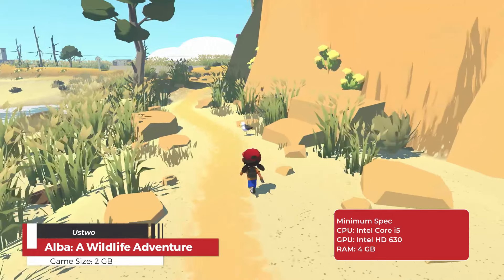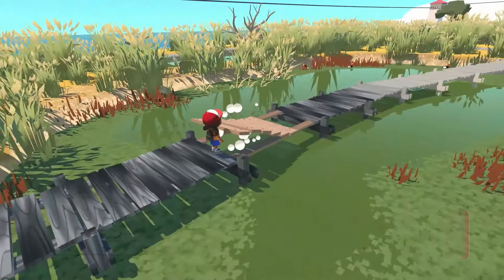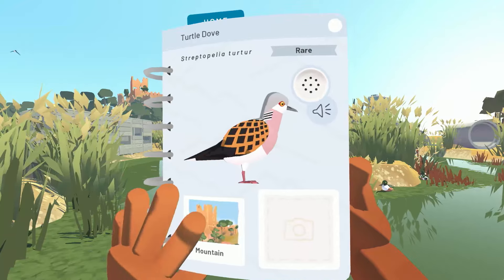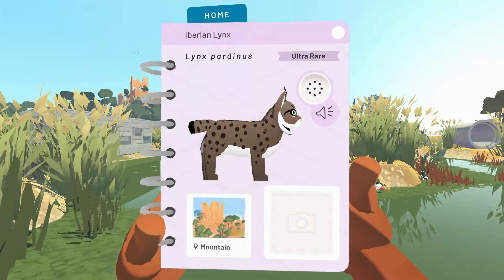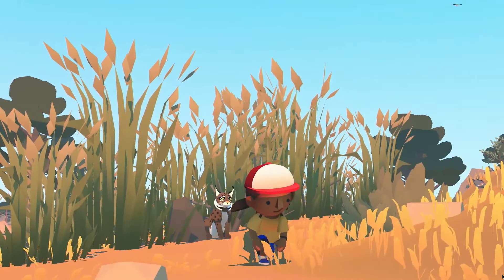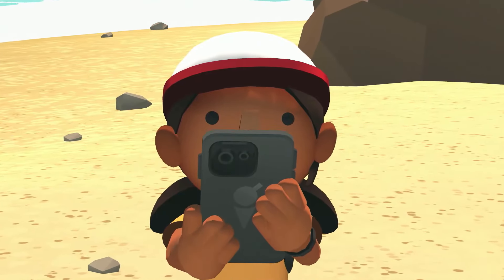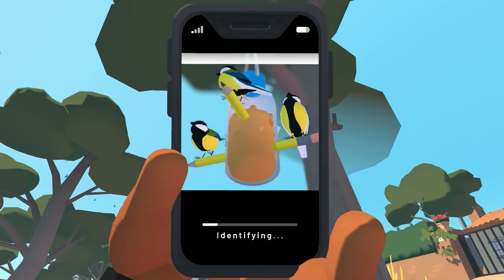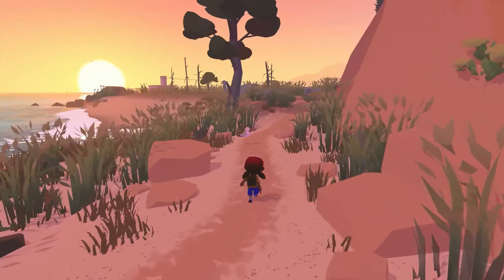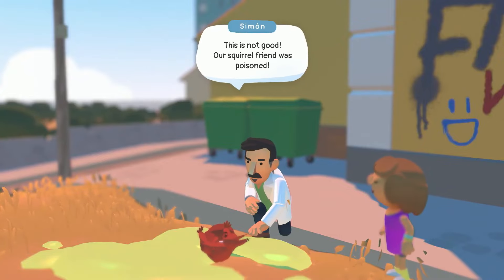Alba Wildlife Adventure is a charming open world adventure game developed by Ustwo Games. Players take on the role of Alba, a young girl visiting her grandparents on the picturesque island of Pinar del Mar. The game focuses on wildlife conservation and exploration, as Alba sets out to photograph various animals and complete tasks to save the island from development. The open world design allows players to roam freely, discovering hidden areas, interacting with wildlife, and engaging in activities like cleaning up pollution and rescuing animals.